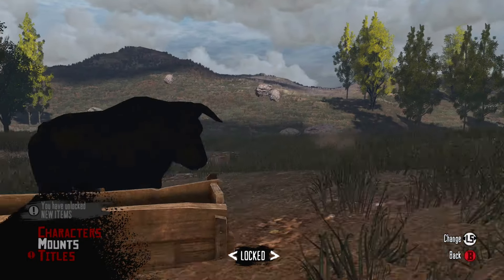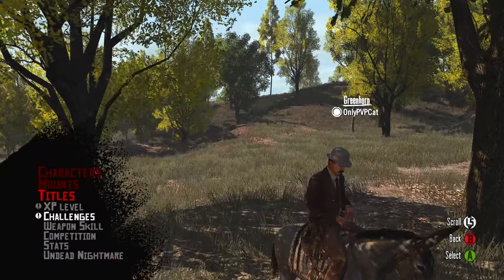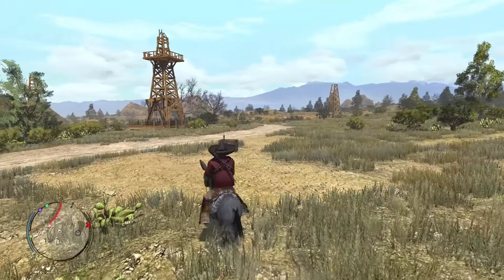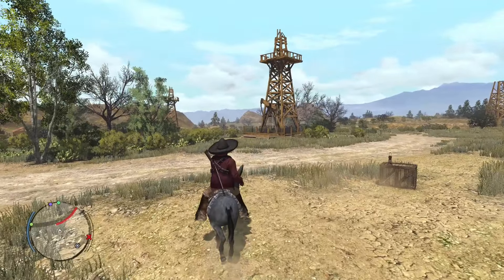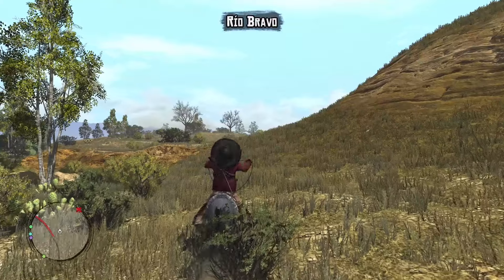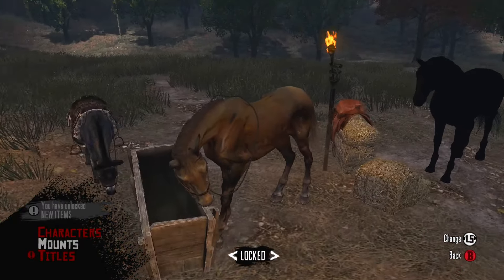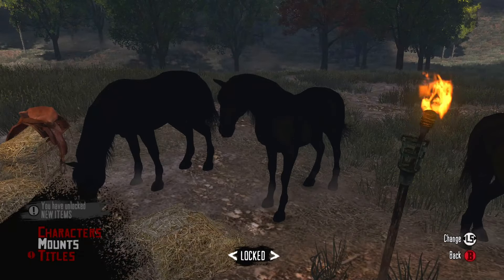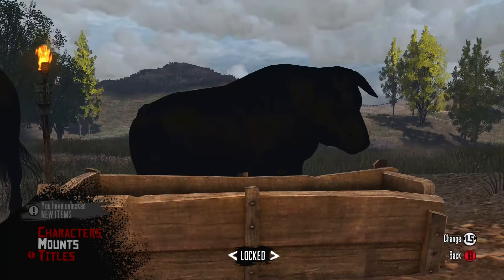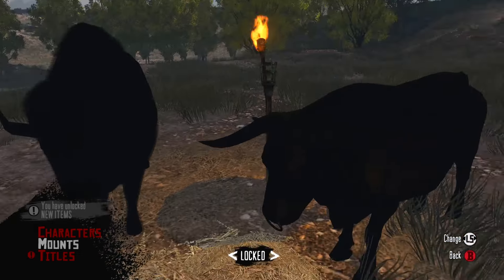The next important things players can unlock by leveling up are mounts, titles, and weapons. On the first level you get a Saddle Donkey — technically it's a mule, but it looks like a donkey. Unfortunately it runs out of stamina pretty fast, but by leveling up you can unlock different horses and even buffalo or zebra. I wish it was possible to purchase at least a rideable donkey with a saddle in Red Dead Redemption 2 online.